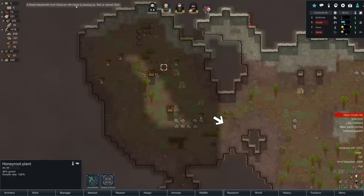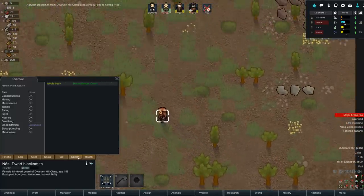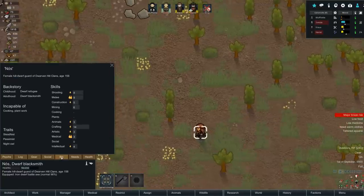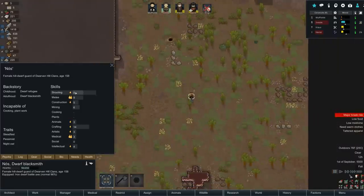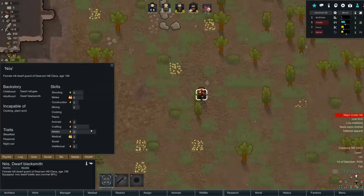A dwarven blacksmith is passing by from the Dwarven Hill Clans - she is named Nos. Hey Nos, what do you think about getting forced into our colony? Hold on - look at this dwarf, friends. She loves melee, loves construction, likes animals, she's freaking crazy at crafting, loves medicine. This is the best dwarf I've ever seen.